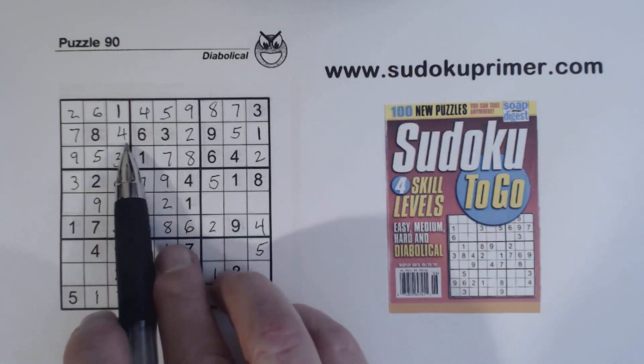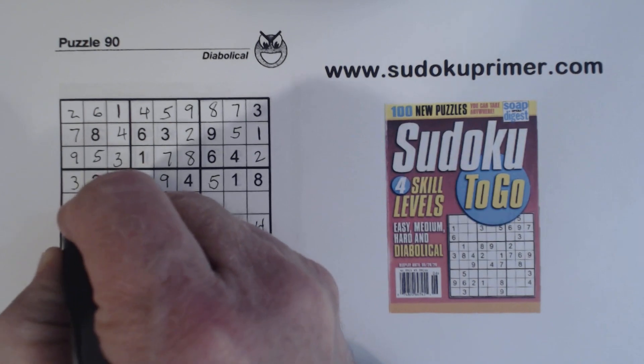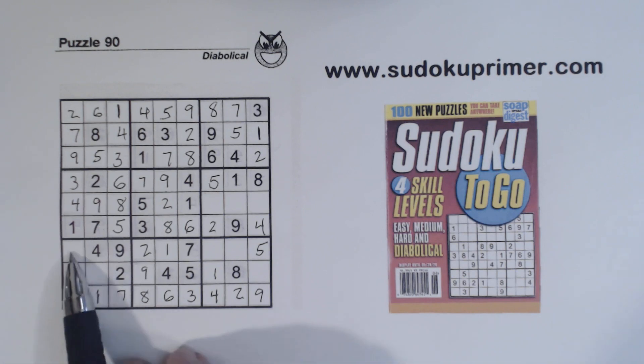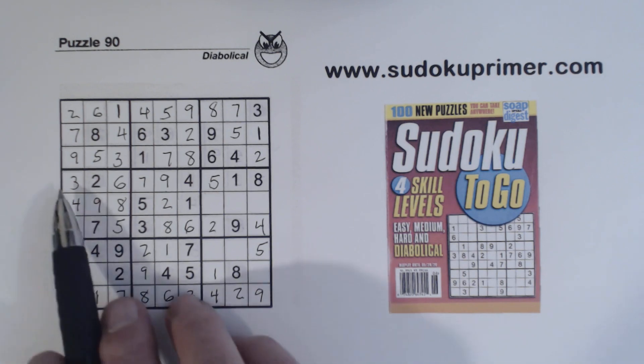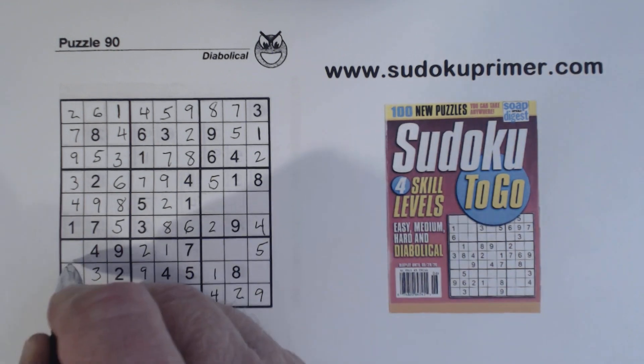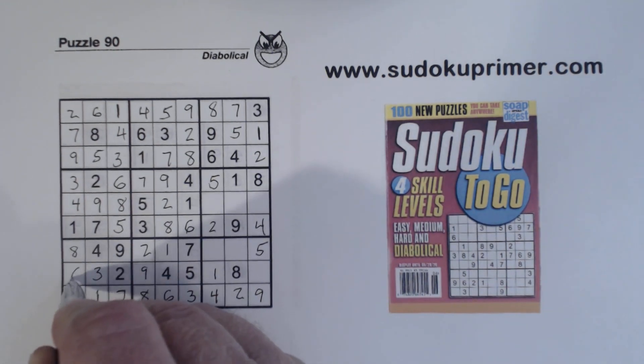And we're missing 4 and 8 there — there's a 4 right there, so we can fill that in. What are we missing here? 3, 6, and 8. There's a 3 in here — that's a loaner cell with a 3 there, so that's a 3. And then there's an 8 here, so we can put 8 there and 6 there.